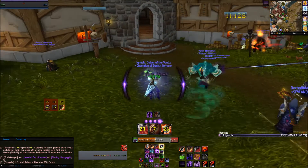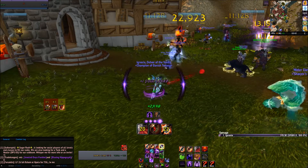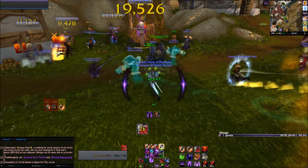I'm just going to do it one more time. A normal Seed of Corruption, activate Soul Burn and wait. And another Seed of Corruption instant without having to press the button.